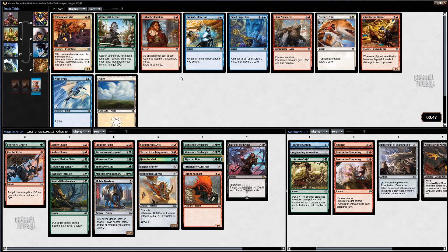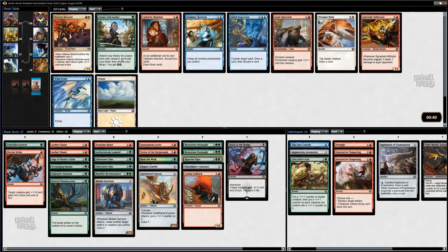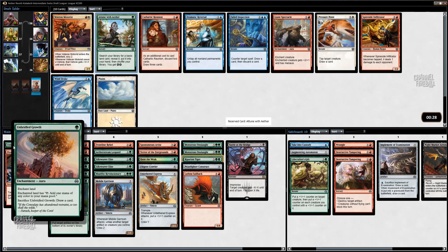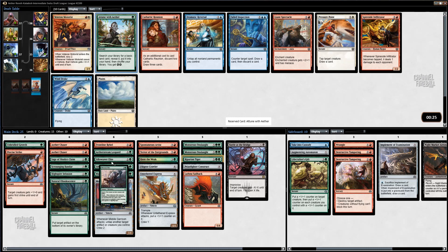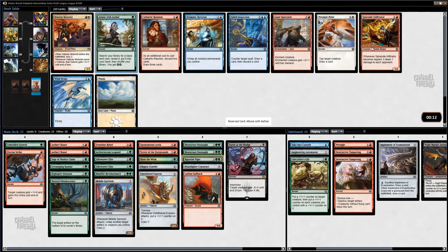Another card that would be perfect would be the gold card for red-green. I could take an Attune. It is another spell, but I'd rather play Attune than Unbridled Growth I think. I do have two Silkweaver Spiders but I don't think triggering them is going to be that difficult. I could also just play Infiltrator — it's good with my two vehicles. Actually, I would probably play both Attune and the other thing just for my black splash. I'm going to take it.